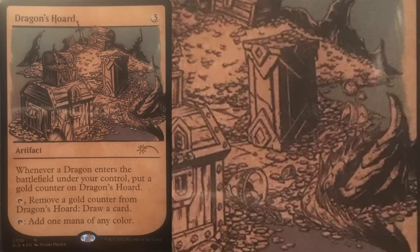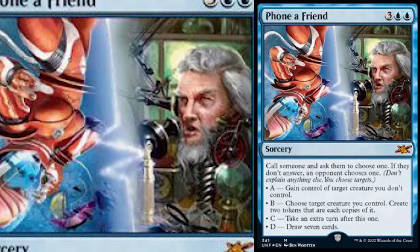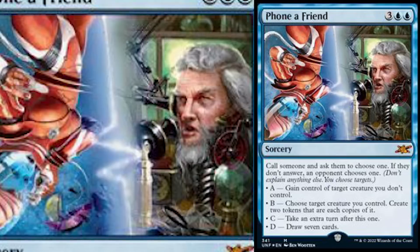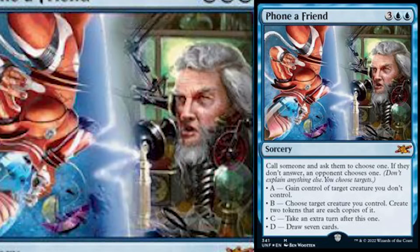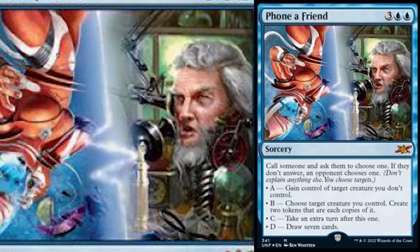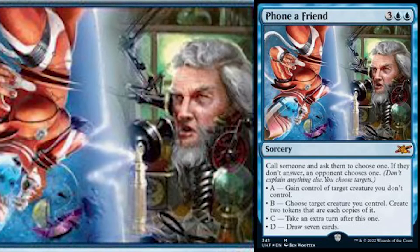Now let's talk about un-insanity. Like I said, Wizards has been phoning it in. Here's your example: Phone a Friend. Two blue and three for a sorcery that says call someone and ask them to choose one. If they don't answer, an opponent chooses one. Don't explain anything else — you choose targets. So A, gain control of a target creature you don't control. B, choose target creature you control and create two tokens that are each copies of it. C, take an extra turn after this one. Or D, draw seven cards.